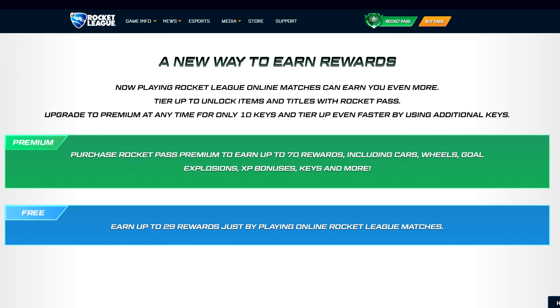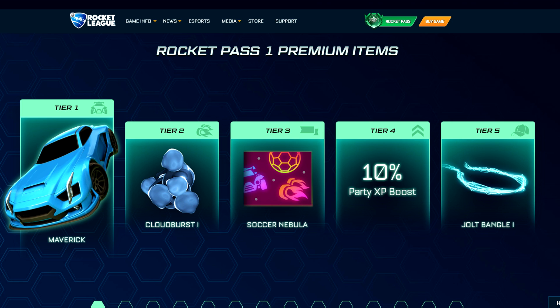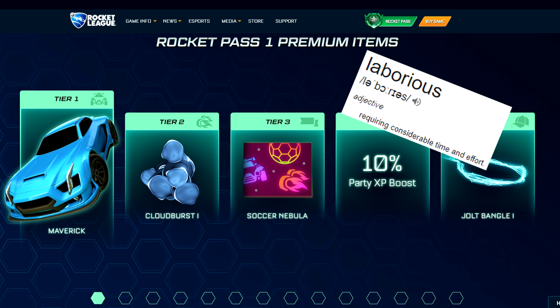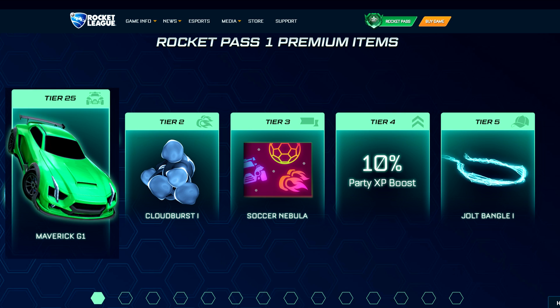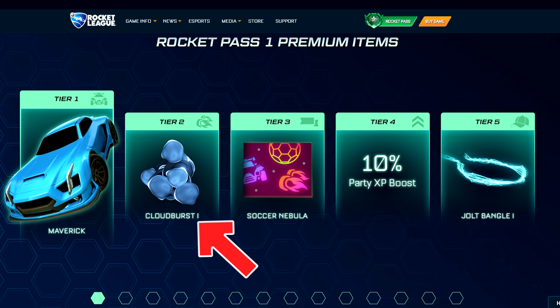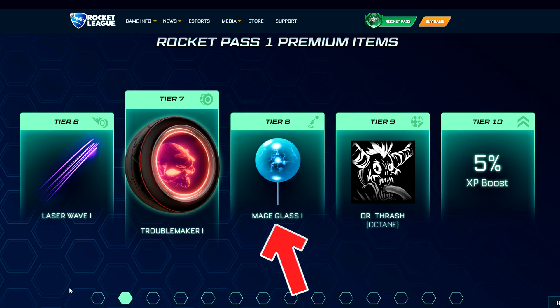You've also got the free version of the Rocket Pass which contains 29 items. Those items aren't as cool or flashy — they're more on the fun and funky side, but it's a nice feature to include. One big selling point of the premium Rocket Pass is that a lot of items can be upgraded once you hit higher tiers. You get a basic Maverick at tier 1, which becomes an upgraded version at tier 25, and upgraded once more at tier 70. You've also got the Cloud Burst boost, the Jolt Bangle topper, a trail, wheels, and an antenna — all of those can be upgraded.